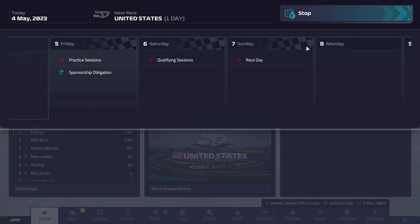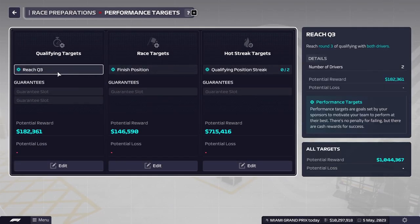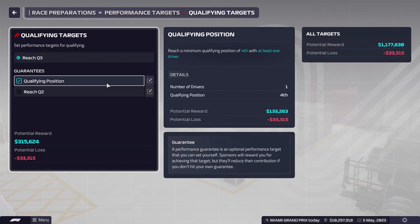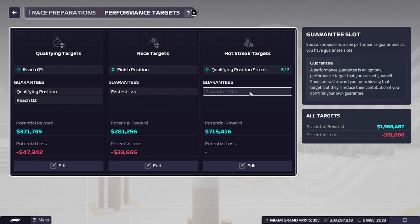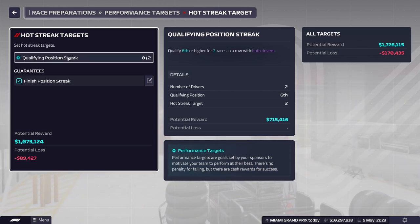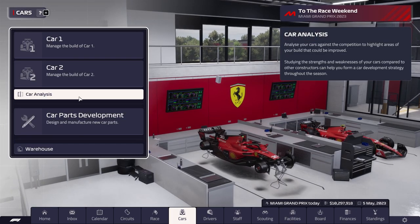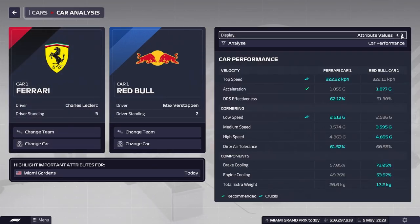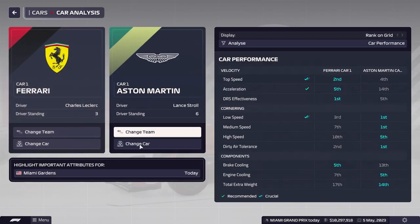Looking at performance targets: reach Q3 — we can definitely do that. Qualifying position P4 — I think we can do that. Reach Q2 — definitely. Fastest lap — sure, why not. I like to take a gamble every once in a while. Finish position streak, number of drivers in the top six — I think we can do that. Qualifying position streak, two races in a row with both drivers — I think we can do that too. Comparing our car to the grid: Red Bull have dropped a little but are still probably the second-best team. Aston Martin are clearly the best team on the grid.